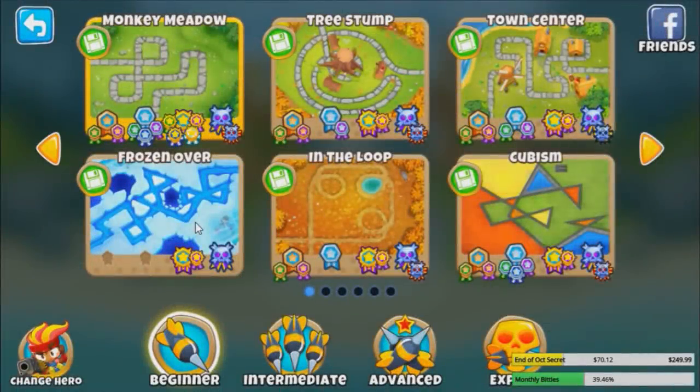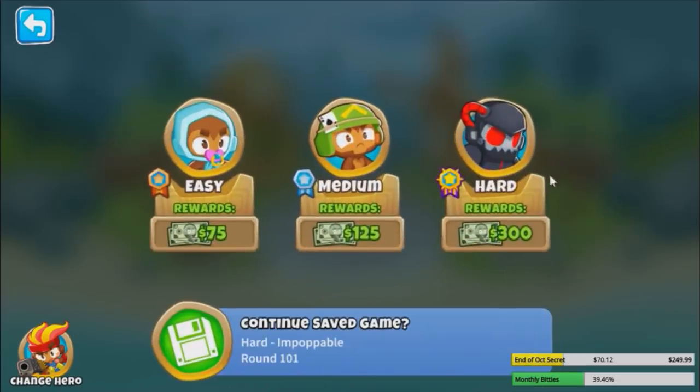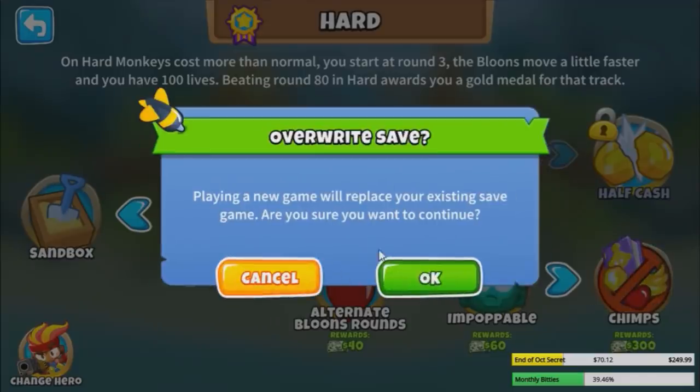So with the new map, Frozen Over, it's actually a really nice map for water towers and I think it'll be enough to make water towers only possible with Chimps. That is subs and boats on this map. Let's try it.